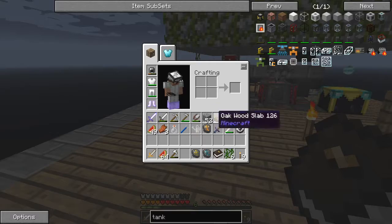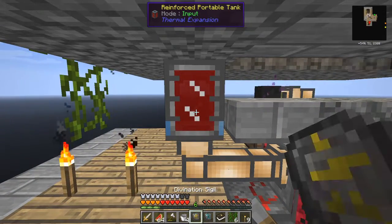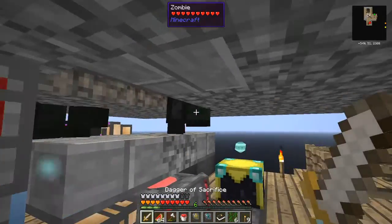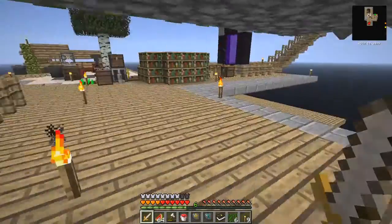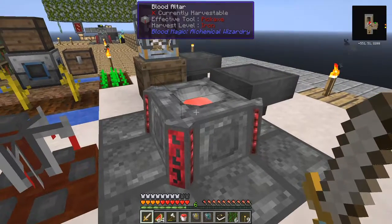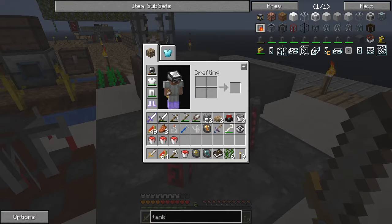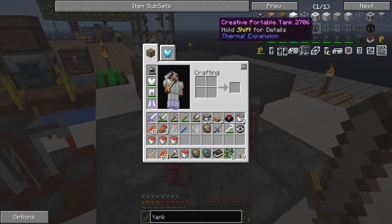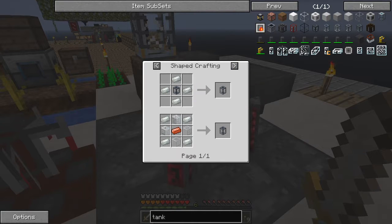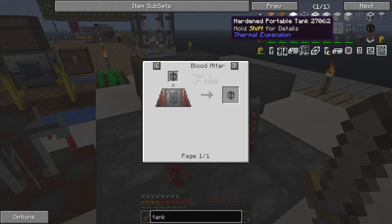So, a bucket - I need four buckets, I think. Yes. And here I've got a hardened chest and a reinforced portable tank. Get some more blood into that. And the reinforced portable tank is made by putting a hardened portable tank in a blood altar. So in fact let me just show you how to do that one. So we start off with the portable tank, and then the hardened portable tank. We can't do this at the moment because we haven't got any. By putting a portable tank in the blood altar gives you a hardened portable tank.